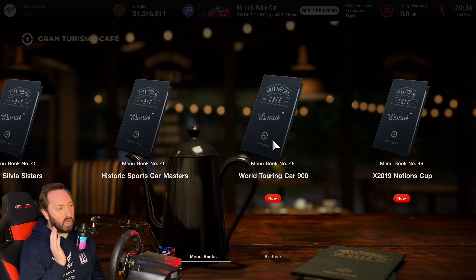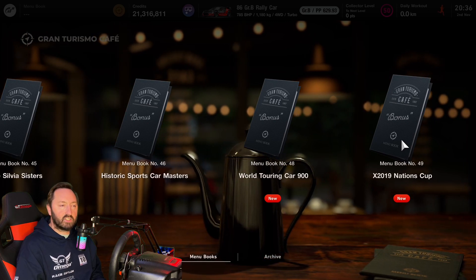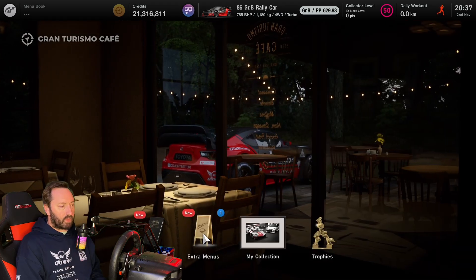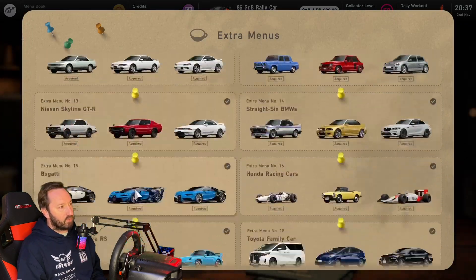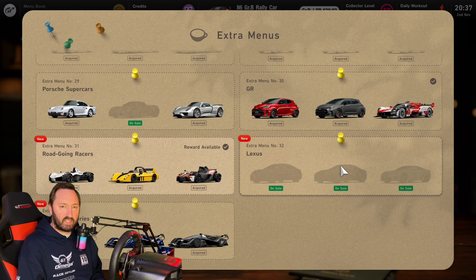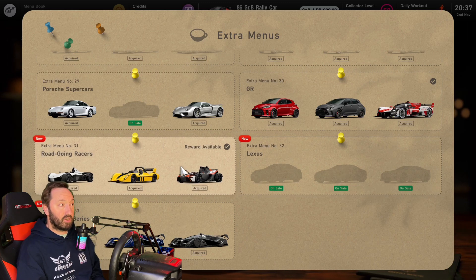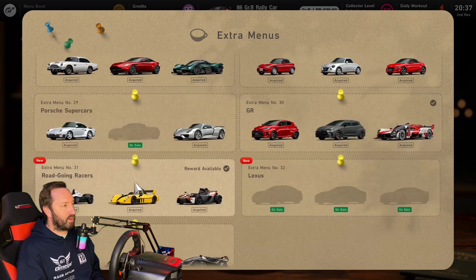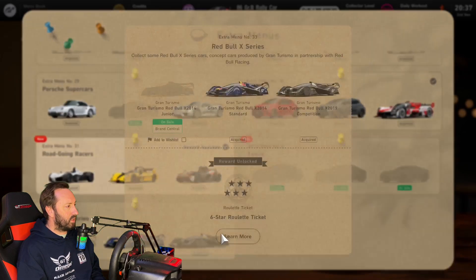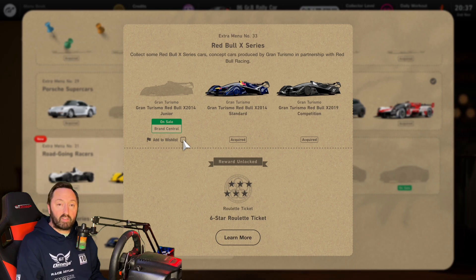We've got some new menu books - the World Touring Car 900, which is interesting, that's the first time we've seen it, and the X2019 Nations Cup. These would be interesting menu books to go through. We've also got some extra menu books scrolling down - standard car collection stuff. There's an interesting car from Lexus, a Porsche that's on sale now, and then there's the Red Bull Junior which I'll have to go and get.